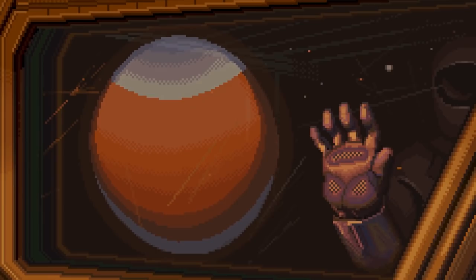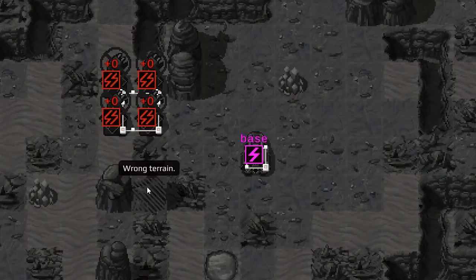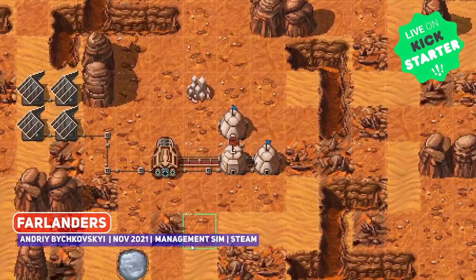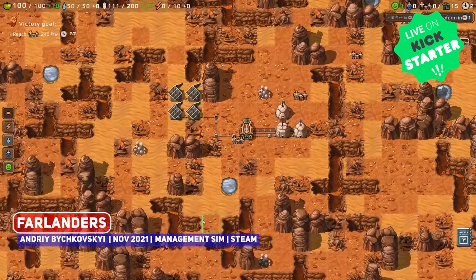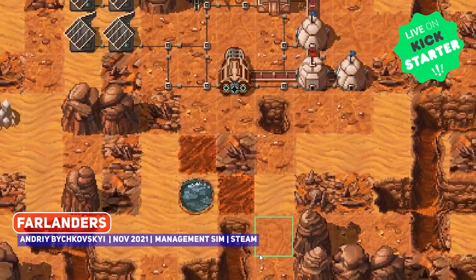Even in my wildest fantasies I couldn't imagine leading a Martian settlement, but sometimes reality is stranger than fiction. I mentioned the prologue demo of Farlanders during Indie Gaming This Week, but it launched in conjunction with its Kickstarter campaign so here it is again. It's a gorgeous pixel art base builder where you are the architect of a colony on Mars, having to balance necessities like food and water, power options, colonists, housing, happiness and so much more.